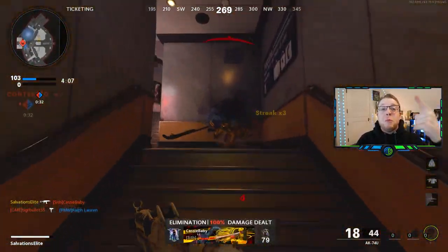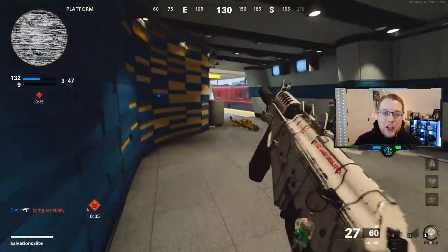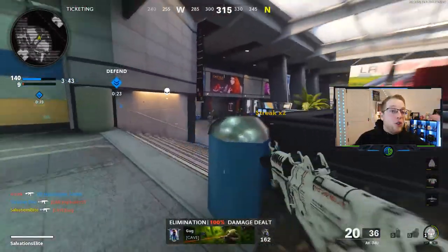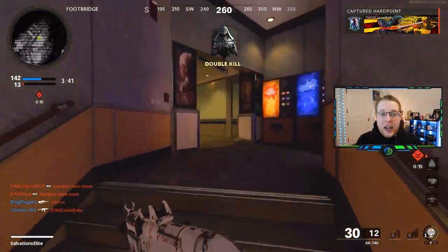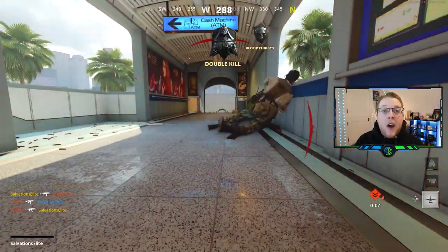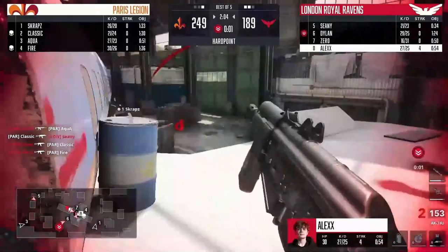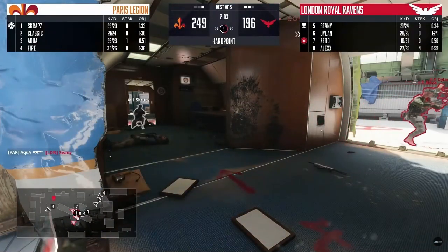The gunfight aspects of Call of Duty — your movement and your ability to control recoil and aim — are obviously crucial to individual success in competitive COD. Ironing down your movement, seeing how pro players move, and mirroring that using slides, slide cancels, jump shots, drop shots, mantling, and how you manipulate the environment around you are all very important in a gunfight. Controlling your recoil and your centering — where you're aiming your screen at all times, keeping it centered where the opposing team is most likely to be — are also big factors in whether you're winning or losing gunfights.